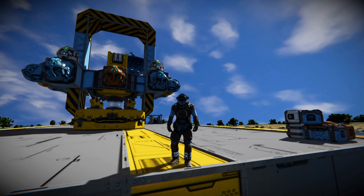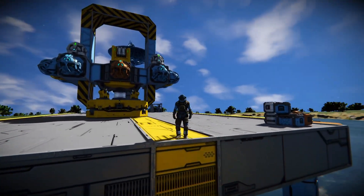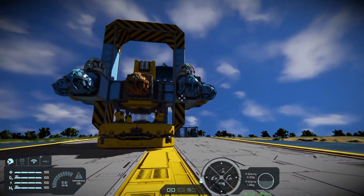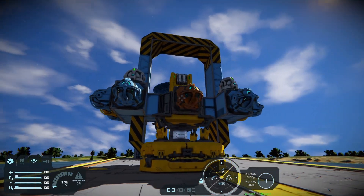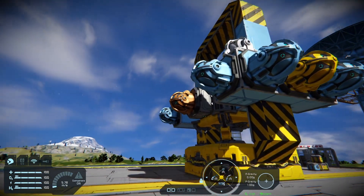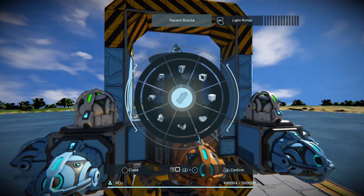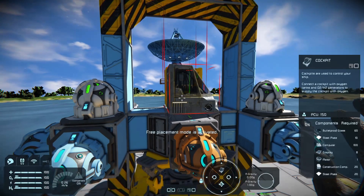The Clang Drive is a contraption that uses the broken physics in Space Engineers to propel an object in a certain direction. I am not the original inventor of this contraption — I simply made a more stable version that doesn't make your ship have seizures mid-flight.